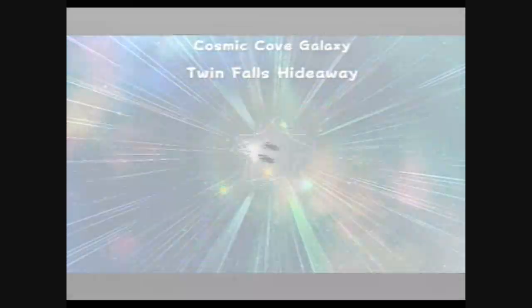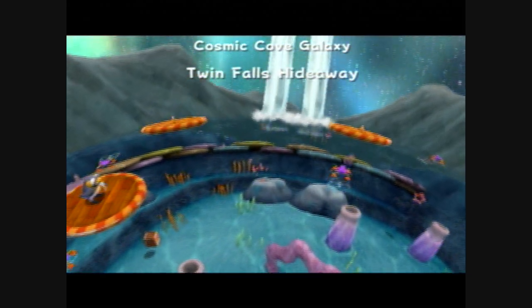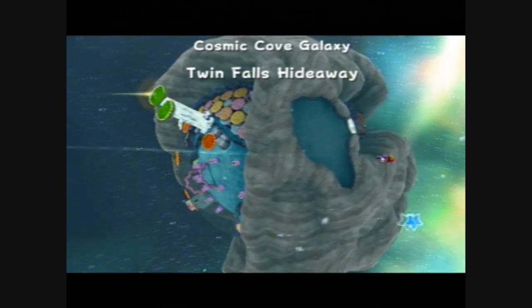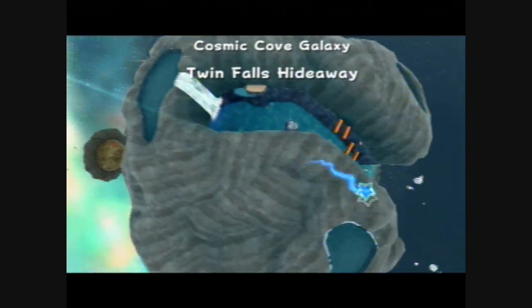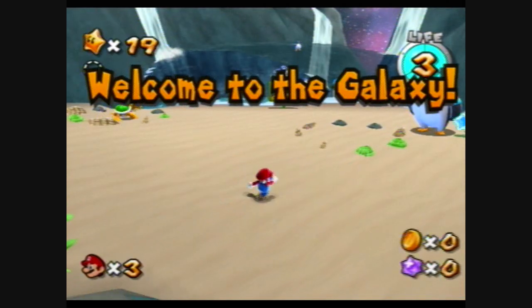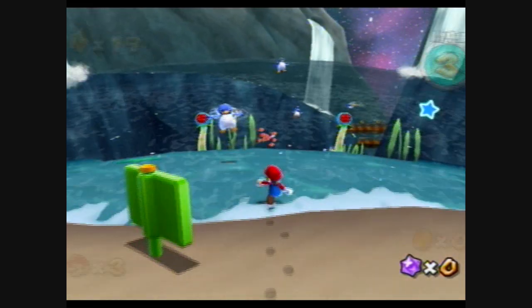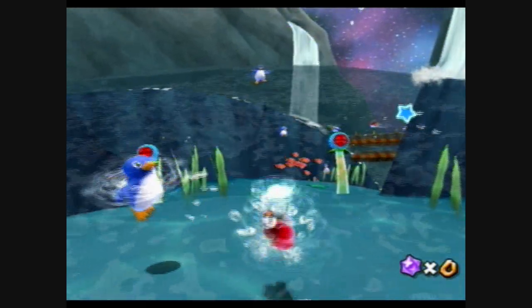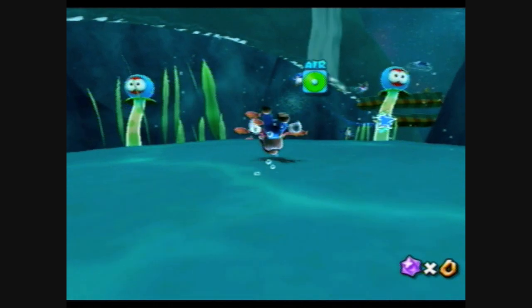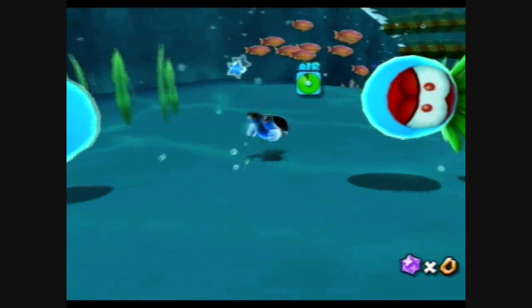This is a pretty easy star. You see those falls right over there — the Twin Falls? Our goal is to reach the Twin Falls. If you haven't played the first game, you probably don't know how to do swimming, but it's very, very simple. You can go under the water by pressing the Z button, and you can press the A button continually to start swimming. You can also spin underwater, which helps out if you're swimming a little bit.